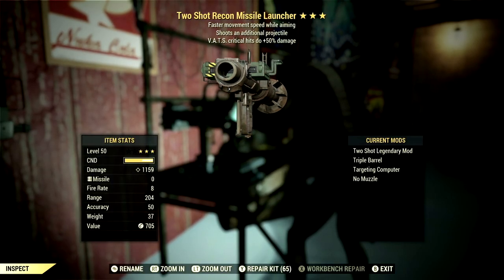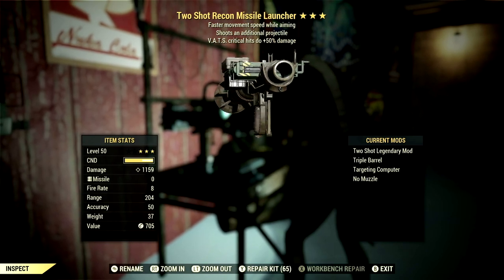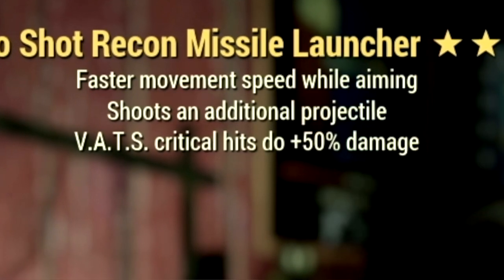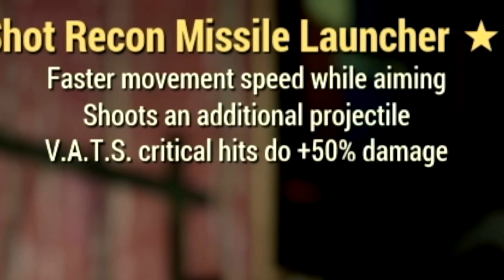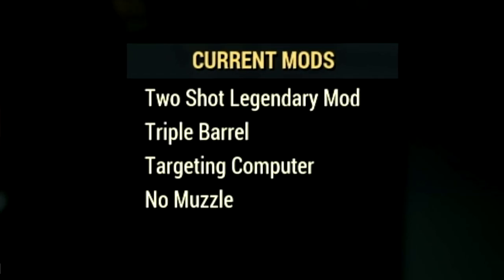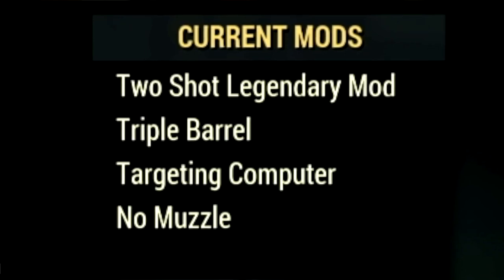Starting off with the weapon, this is my three-star legendary missile launcher that we're using for the video. The main legendary effect is the two-shot effect, which shoots an additional projectile, has VATS critical hits do plus 50% damage, and also has faster movement speed while aiming. Over in the mods, we have the tri-barrel and the targeting computer, which is the main mod you need with this weapon.